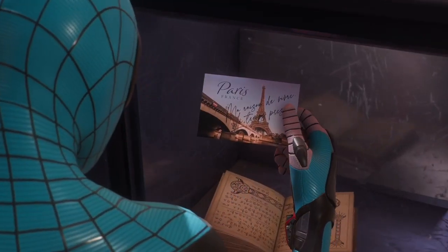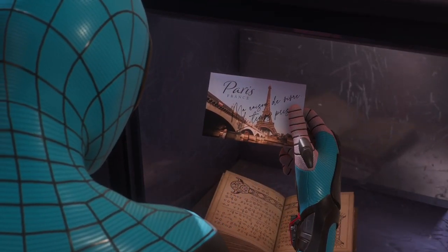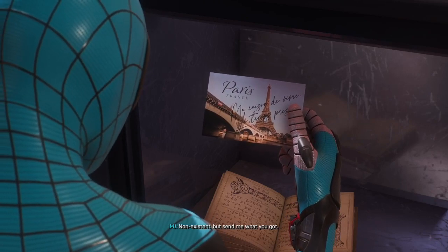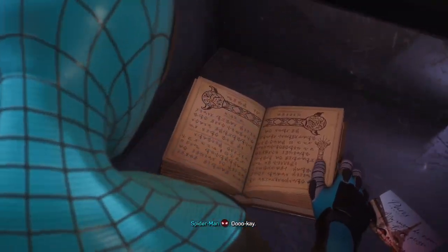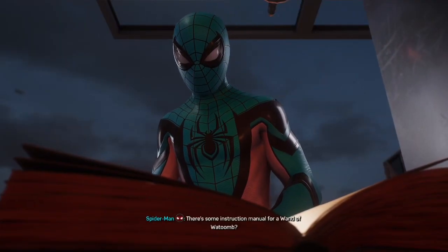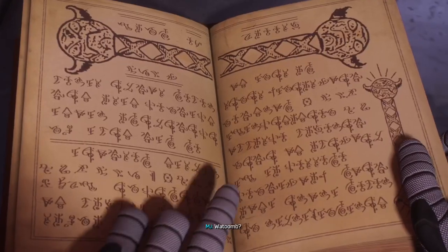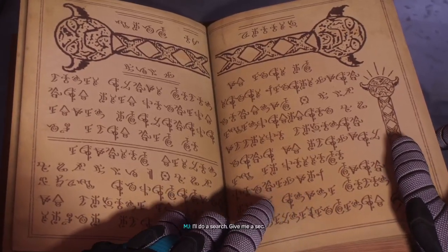I'm in. Paris. MJ, how's your French? Non-existent, but send me what you got. Okay. Here's some instruction manual for a wand — of a tomb. What tomb? I'll do a search, give me a sec.